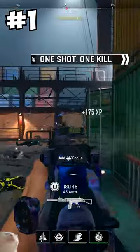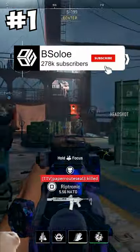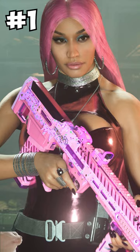At number 1 is the SAB. I like how this gun's just been OP from the beginning, and IW just doesn't give a damn. But hey, at least we can play as Nicky Minich.